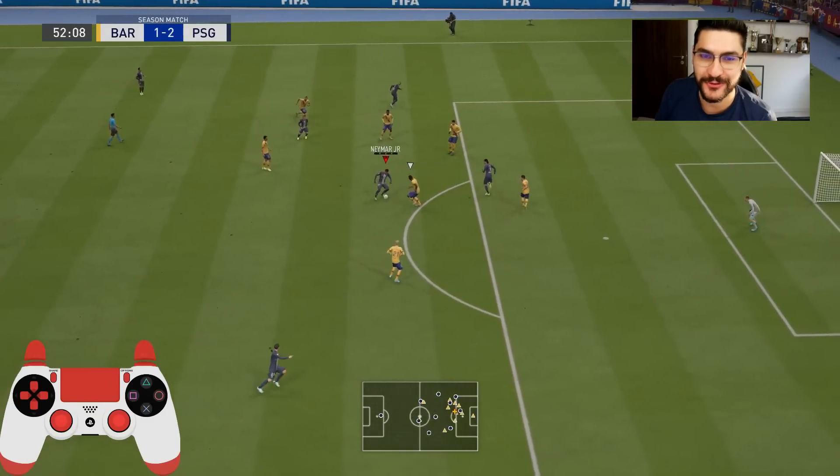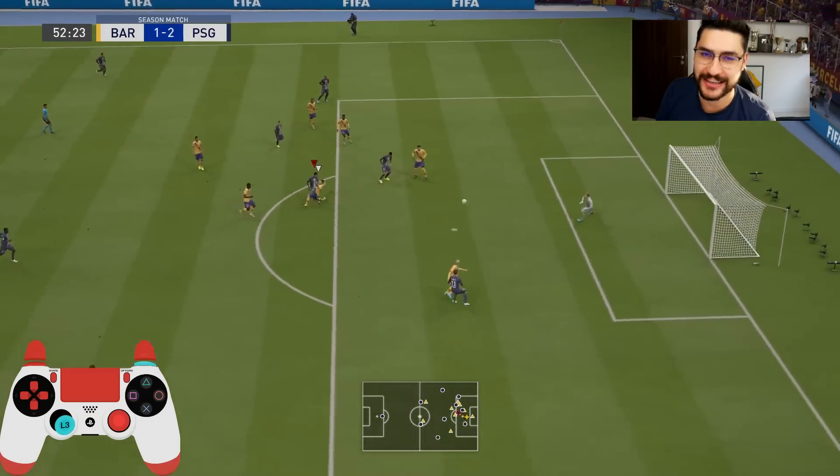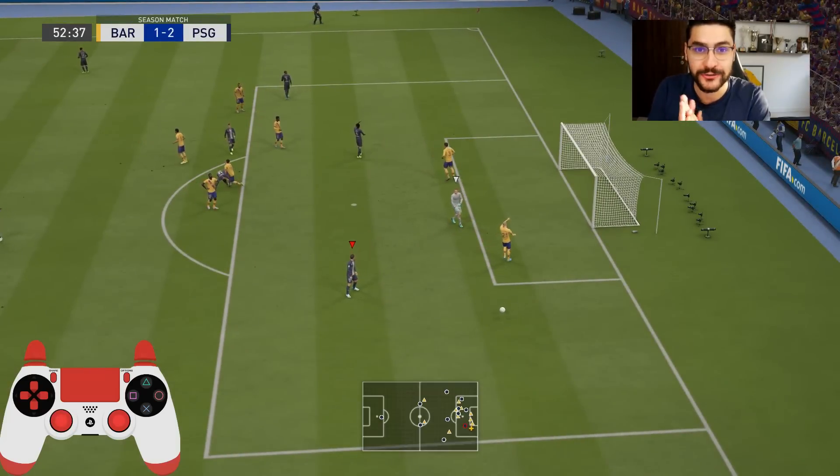What's going on everyone, my name is Ovi and welcome to a new FIFA 20 tutorial on the channel. Today we're going to talk about the drag-to-drag, a four-star skill move that is used by a lot of pros. It is very good this year, but you just have to know when and how to use it.